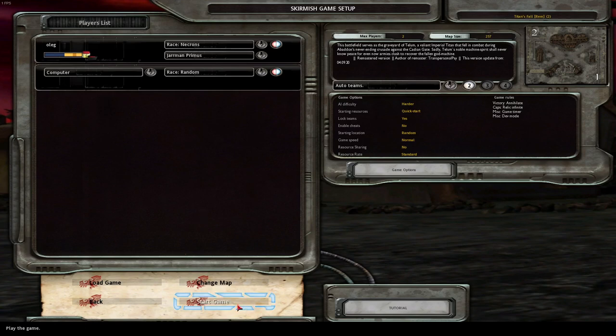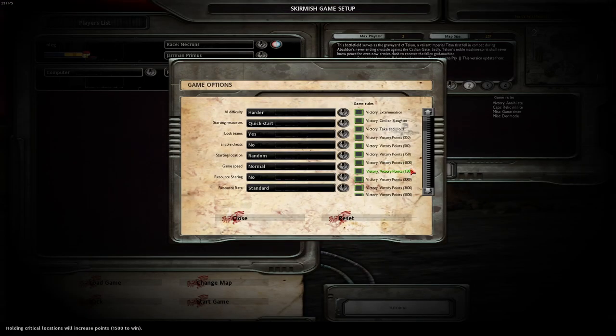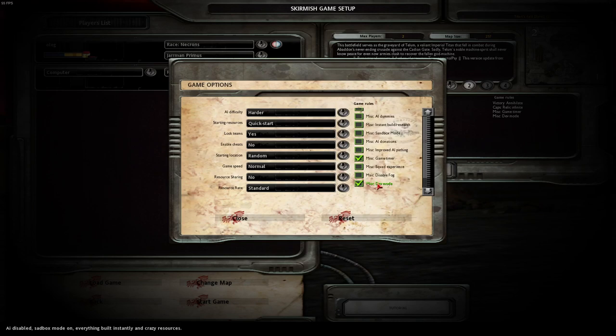Welcome to the Dawn of War Crucible tutorial. Today we will be looking at Necrons, their strengths and weaknesses, and how to play them. Like in the other guide, I would like to mention that dev mode is a very useful tool for all factions in order to test them out. Put this on, go into a game, and just check out everything that your faction can do.